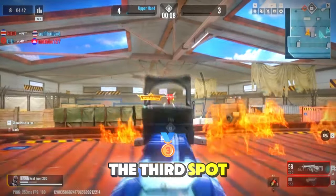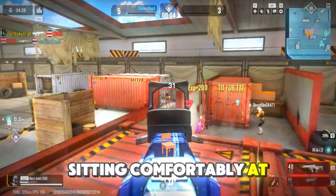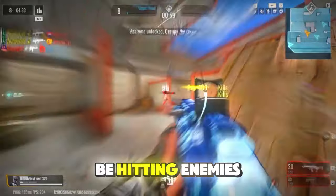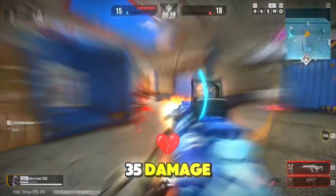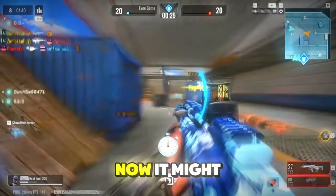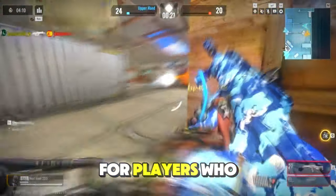Taking the 3rd spot, we have the AR97. This beast is sitting comfortably at the top spot for a reason. It's a 3-round burst rifle, which means you're going to be hitting enemies with some serious precision. It's got 35 damage, a range of 35, and a fire rate of 29. It might not look like much at first, but the AR97 is for players who want control.